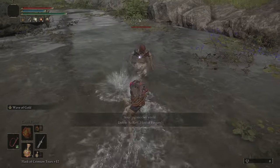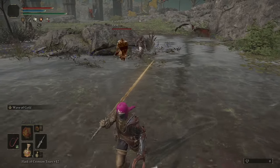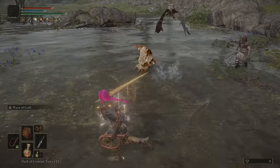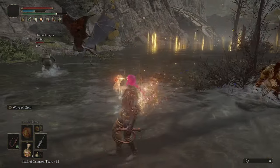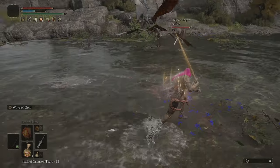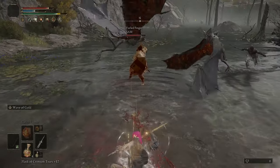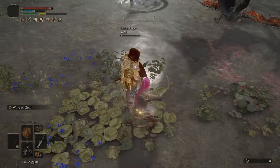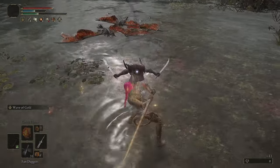Now here is a Sacred Relic Sword invasion — round one of two versus this host and phantom, just two gamers playing jolly co-op. Unfortunately I was not able to capitalize on the guard break. But as you can see, the damage on Wave of Gold at this particular level is kind of mediocre when compared to other ashes of war like Stormcaller and other things you could potentially do with bleed procs. However, it does have amazing area coverage, which is great, and a little extra crit modifier and the reach on Sacred Relic Sword.